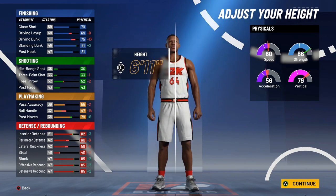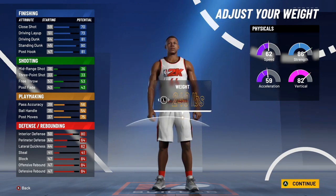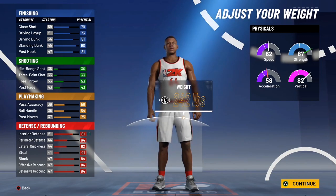I ended up going with 6'10" because it just makes more sense. For the weight, don't put it too high but don't put it too low either — I went with 242. I didn't want my speed and vertical to go all the way down. You get plus one strength but lose one acceleration, and I think that tradeoff is worth it.